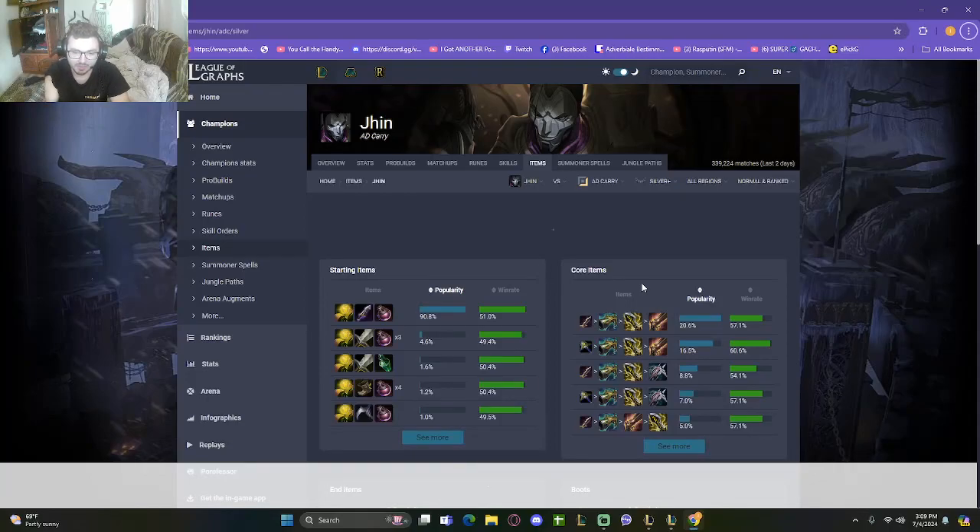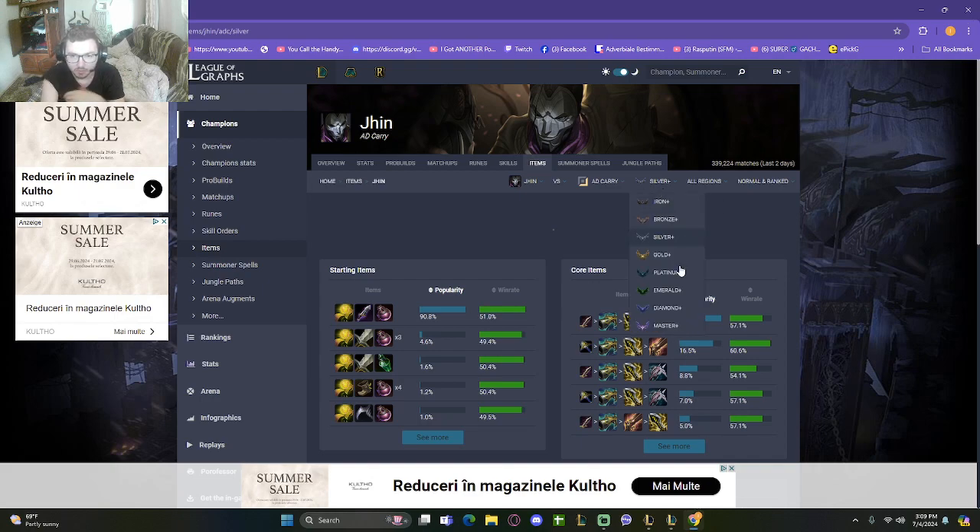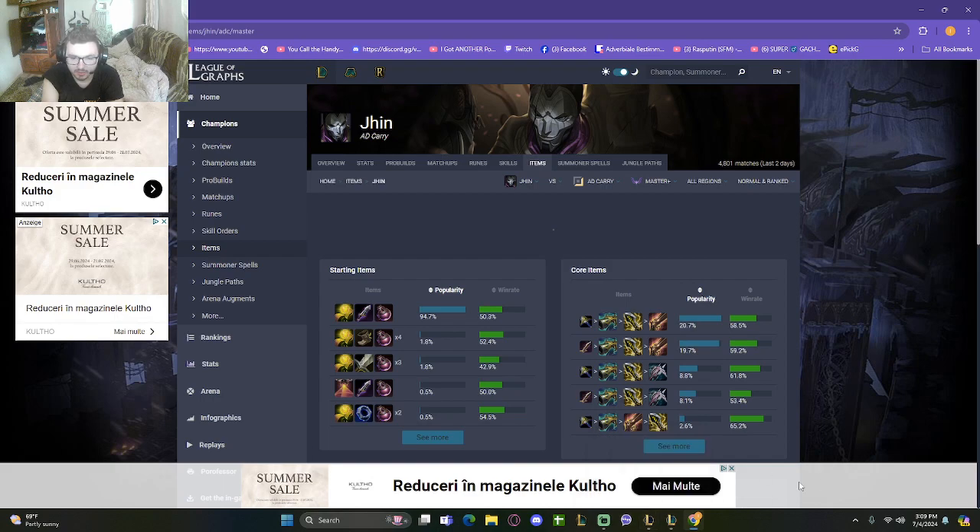Yo, this is for players out there — please stop trolling your builds. The most generic rush is actually Collector into IE into Rapid Fire Cannon. If you go into lower fire ranks, Silver players are not the best at building, it's almost the same thing.